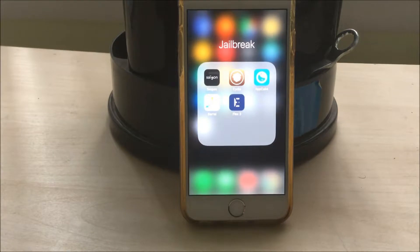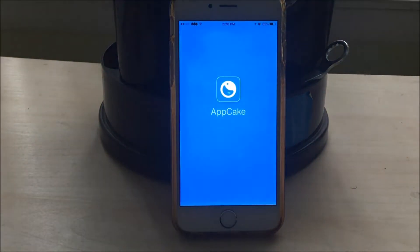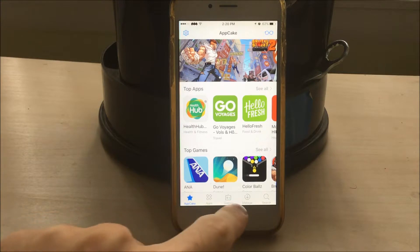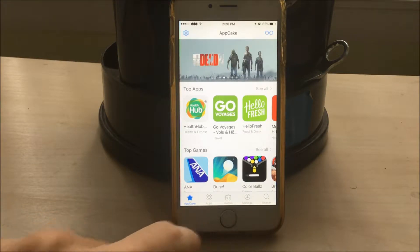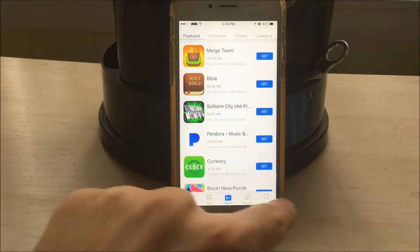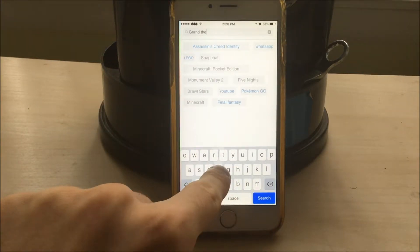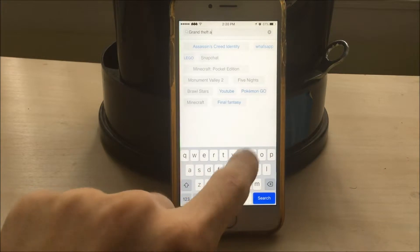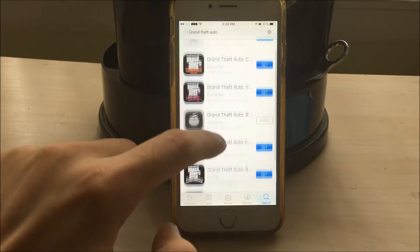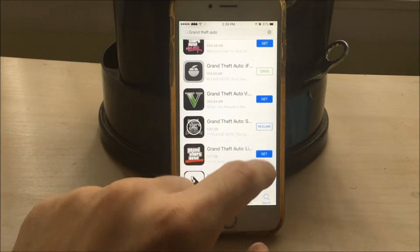The next tweak you can get from Cydia is called Appcake. This is basically a new app store which will allow you to get any single app for free using hacked websites. For example, let's search up Grand Theft Auto — as you know, it's around $7 on the App Store, but here you've got every single GTA and they're absolutely free. I'm not going to download it for the sake of the video.